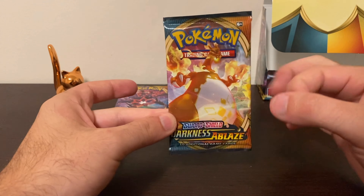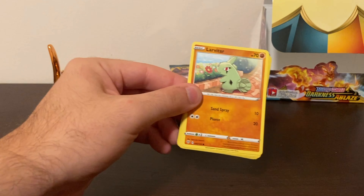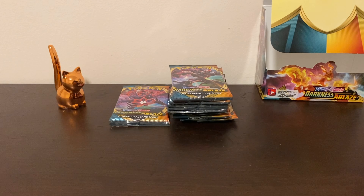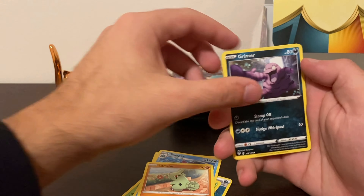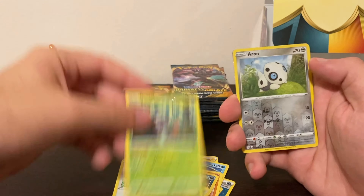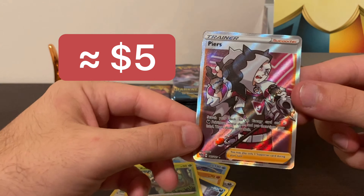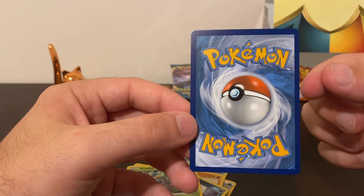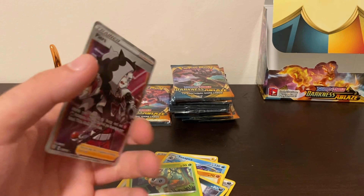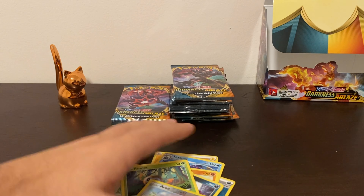Psychic energy — ooh! Parasect, Larvitar, Grimer, Sentret, Pelliper, Aaron — and ooh, Perrserker! That is a cool full art. I'll have the price right up here, but that is an awesome full art holo. It feels like these were cut a little bit heavy to the right side for the most part in this pack opening. Second pull of the day — awesome sauce!